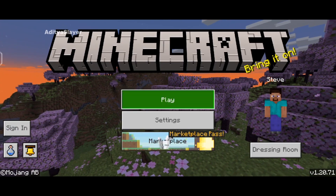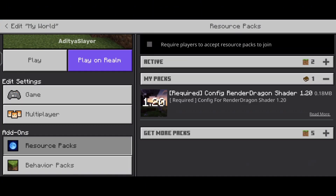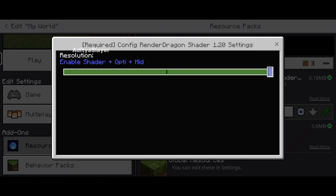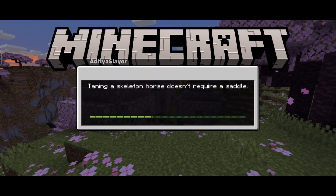Hey there, Minecraft enthusiasts. Today, we have an exciting new topic that will take your Minecraft experience to a whole new level. We will be discussing the latest Minecraft shader version 1.20.72 that is now available for the original Minecraft Pocket Edition. This new shader update promises stunning graphics and improvements that will blow your mind.